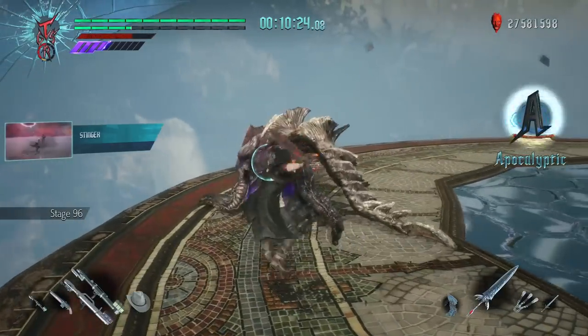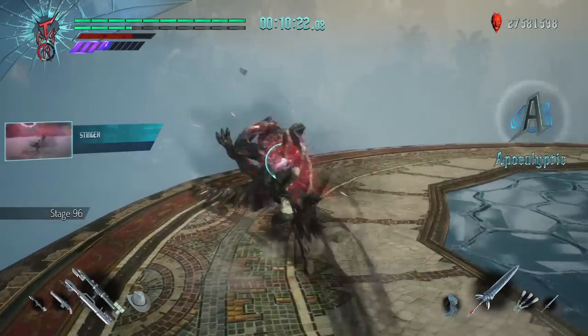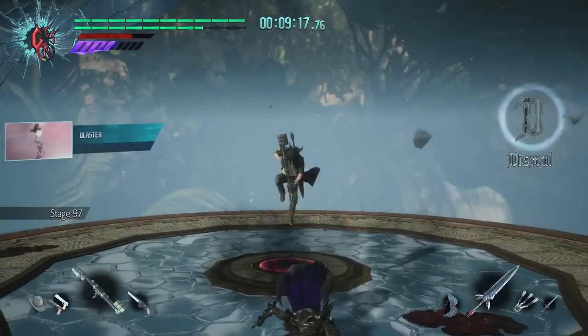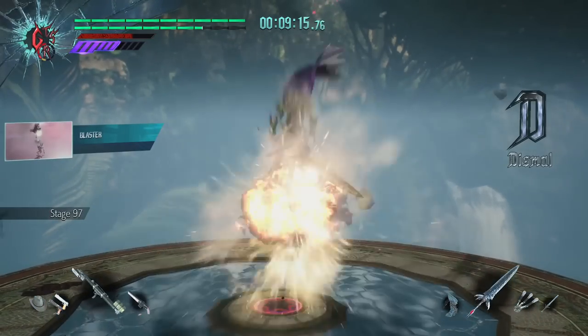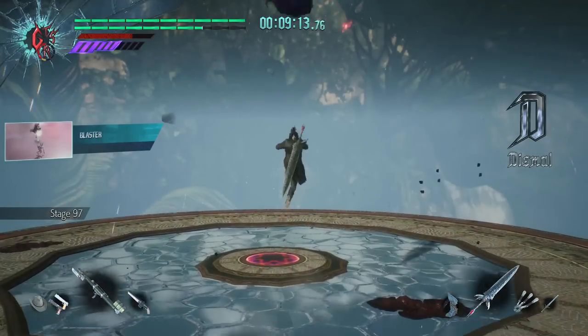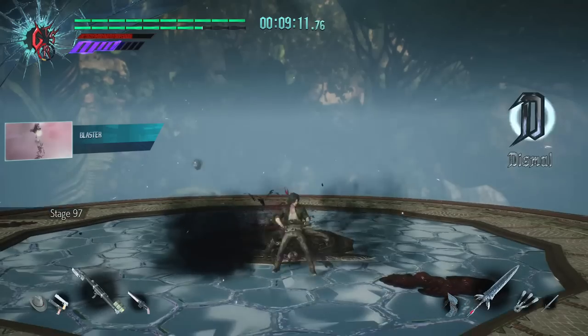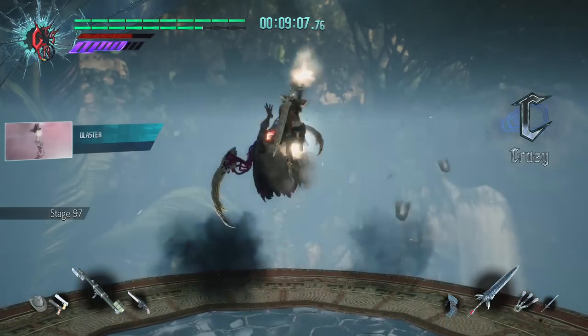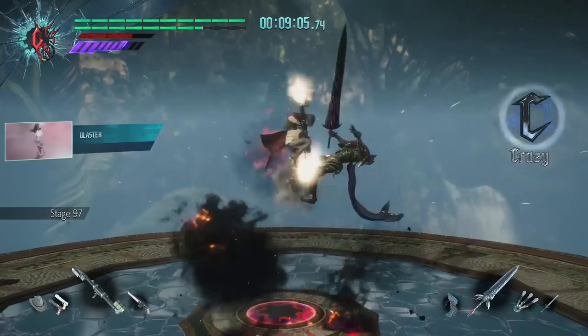Floor 96 was a lot easier because I had access to Stinger — the best move in the game — so basically, I was unstoppable. Stage 97 was my last concern. Boss stages add time up front, so if I could clear this one with even a second left on the timer, I would be in the money. I went with safety over speed and picked Blaster as my move.